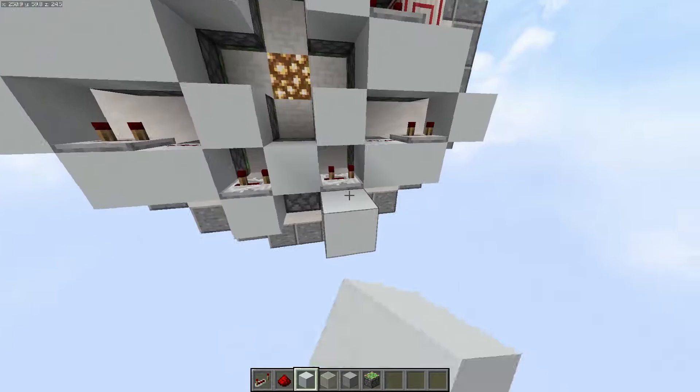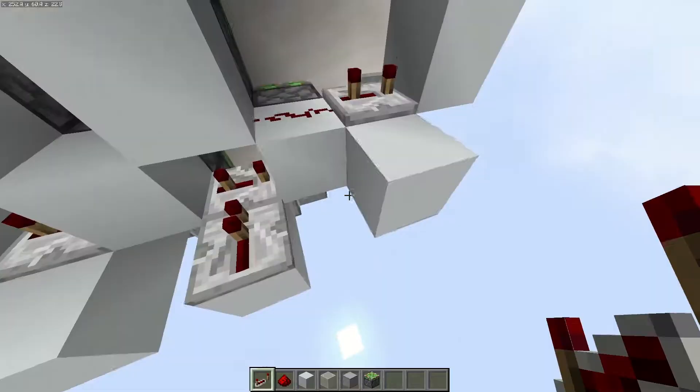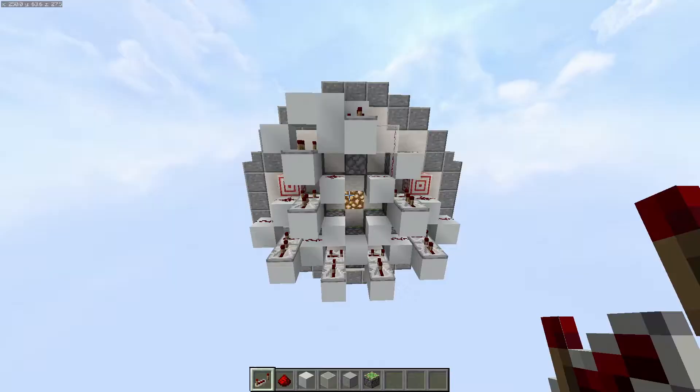On the back side, we're going to place some blocks leading into the repeaters. On all of those, except for the first one which is going to be a one-tick repeater, they're all going to be set to two ticks. Click-place it and then click it one time to set it to two ticks, just like this.